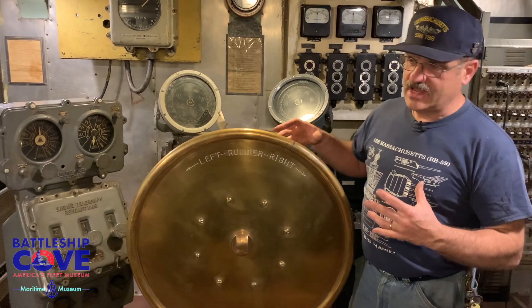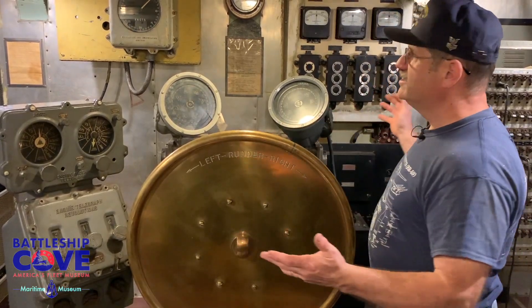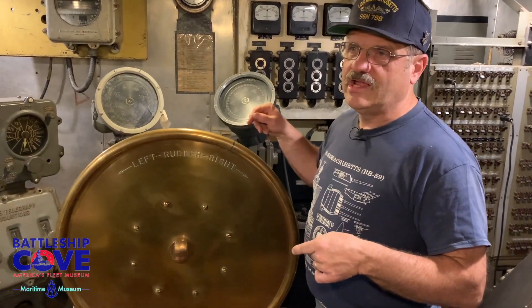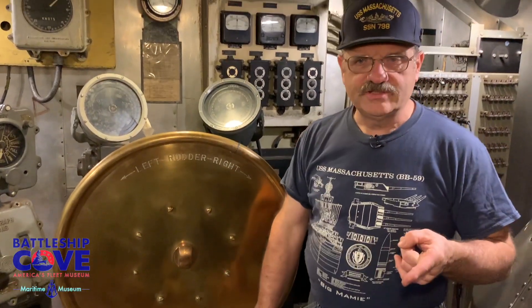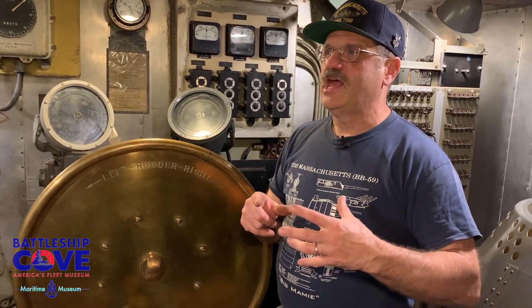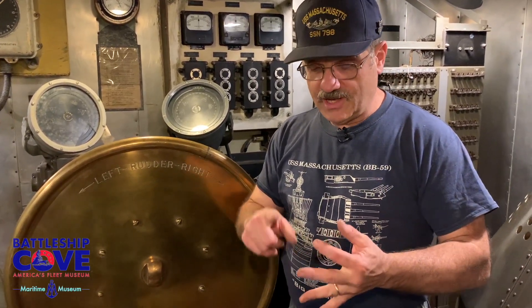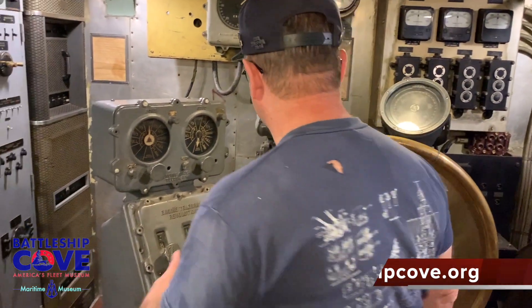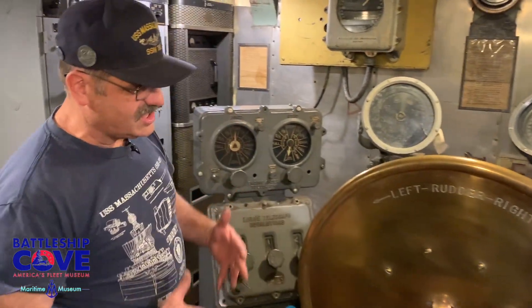Down here you can't see anything, so you rely on topside people to relay information down. That would be either the compass back aft — we need to go look at that as well — and we'll show you where the ship's compass used to be and how they could relay orders down here, either by sound-powered phone, pitch box, or voice tube. So you had multiple methods of doing it, and the station setup is similar.